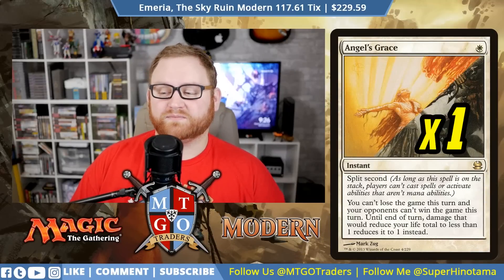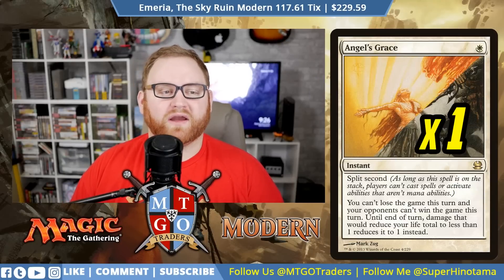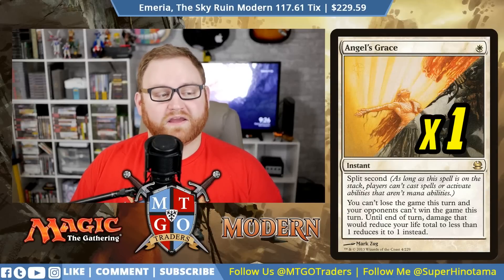In the sideboard, we have one Angel's Grace — a one-mana instant with split second. As long as it's on the stack, players can't cast spells or activate non-mana abilities, you can't lose the game this turn, and your opponent can't win this turn. Until end of turn, damage that would reduce your life below one reduces it to one instead. Angel's Grace is great against Storm going off in a single turn — it gives us an extra turn to hopefully get in for the win.